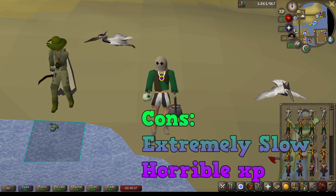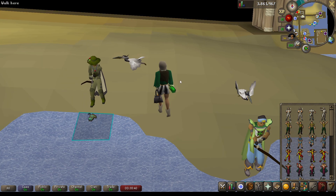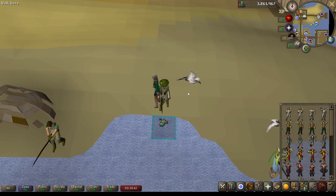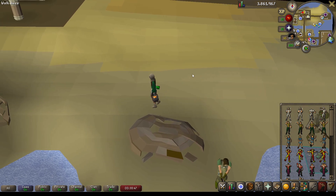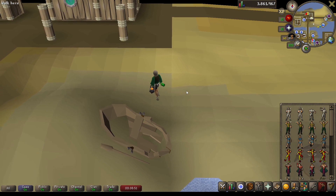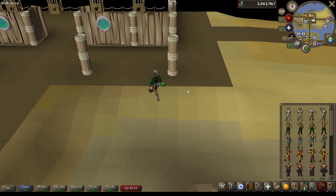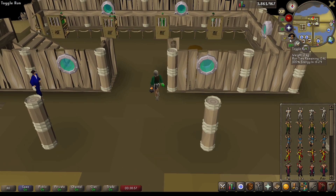For keeping track of the fish it was pretty simple — I started fishing anglerfish right at 82 fishing with no anglerfish in my bank, and I banked every single one since starting and have not moved from this fishing area. When I ran out of worms I would just buy more and go back to fishing.